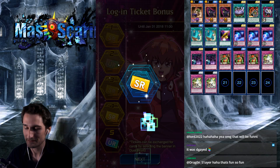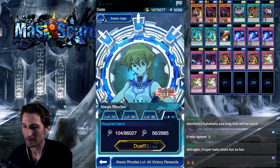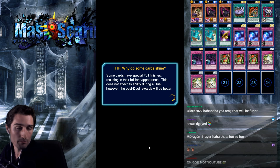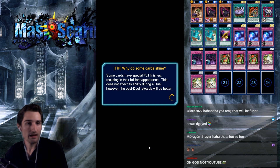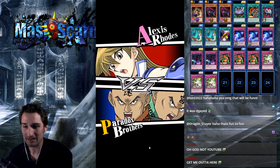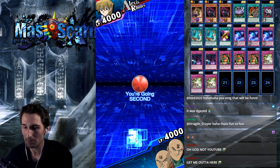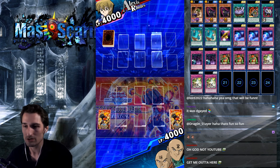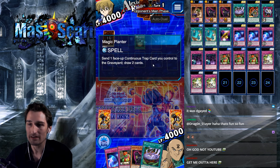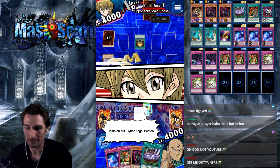There's another Super Rare from the Login Ticket Bonus. We're using Muyang Curry to give us that Comeback Victory and no damage — that's a bonus 500 points. I forgot to go over Magic Planter. You don't have to have the card to make this farm work — instead you could simply use a Jar of Greed. But Magic Planter lets us recycle one of our extra Dimension Gates and draw two cards, so it's basically a Pot of Greed for us in this deck because we have extra Dimension Gates and we don't care about them.